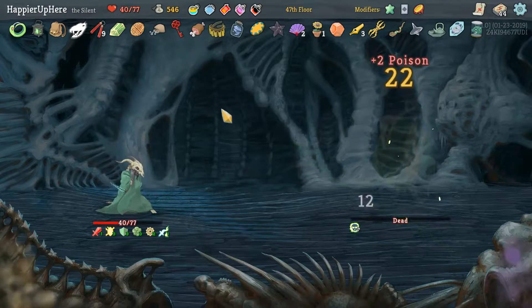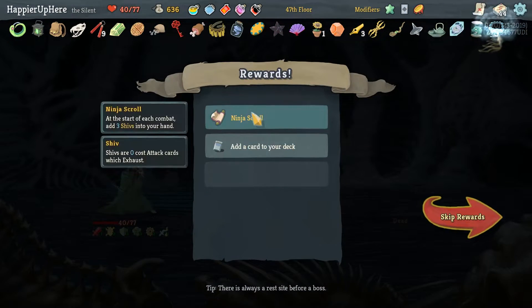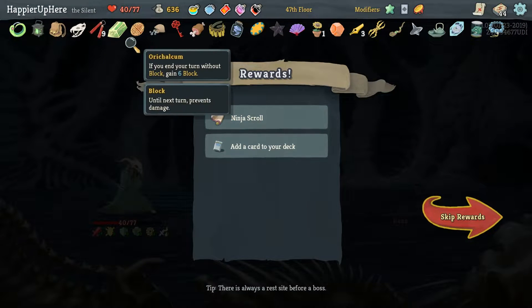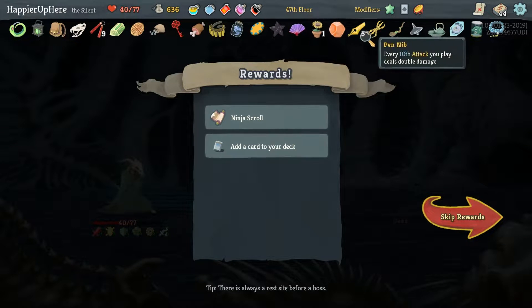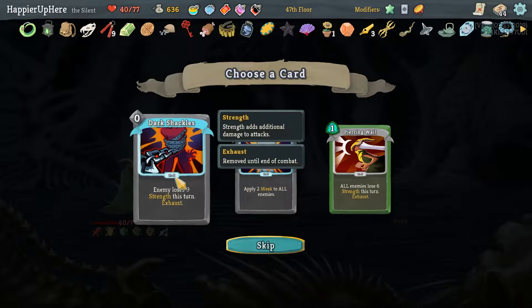Got Juju Brisa — normal enemy combats no longer counter question mark rooms. And Ninja Scroller — each combat add three Shivs into your hand. We have to take it right? 5, 10, 15, 20, 24 relics — we have to take it all. Also got upgraded Blind — Dark Shackles might be nice too. I'll take Dark Shackles.